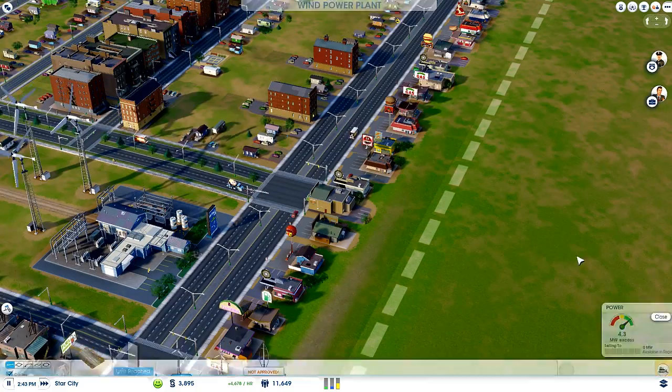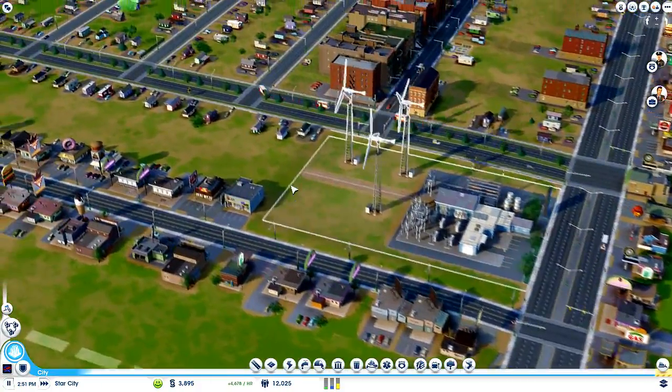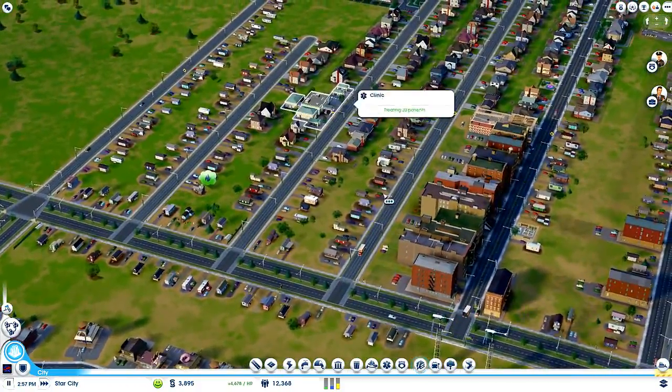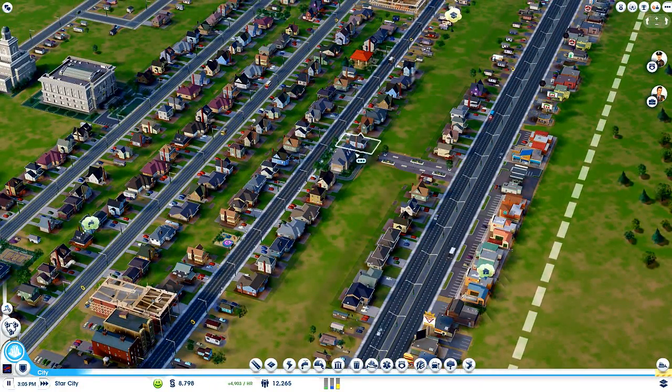Get that in there. Power's good — just to check up. Water's good for now. What other buildings have we got around here? This is all looking good. Can I do anything with my mayor's house yet? Where is it? There it is.